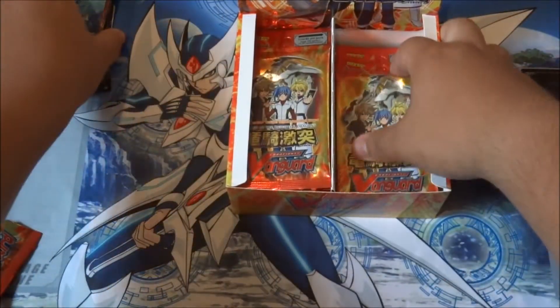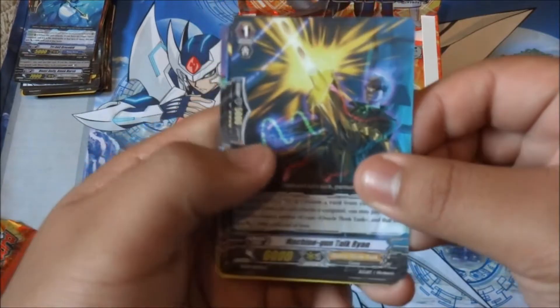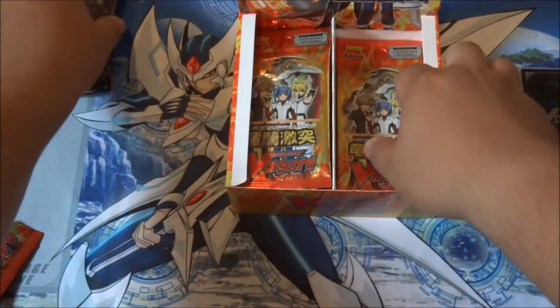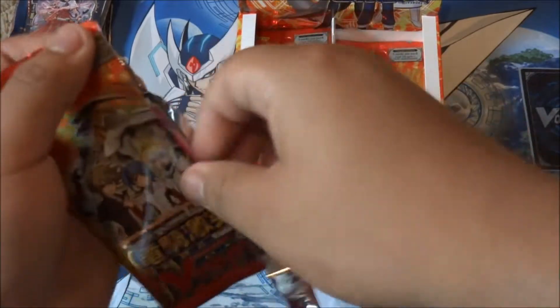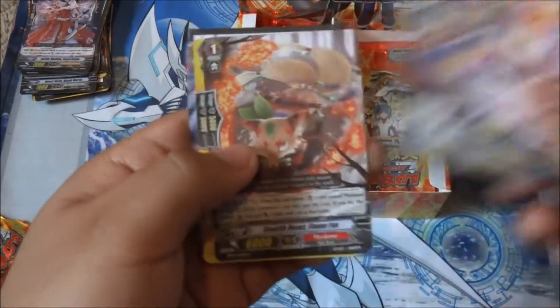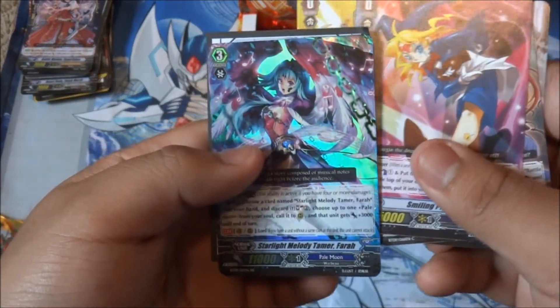I like this draw trigger. Oh nice, Tri-hole Drago Kid, another one of those. As I mentioned in the other video, I'm not sure which starter is the best for Aquaforce - they all seem really good for certain situations. I know a lot of people like Eric, but I'm not sure. I don't like Eric too much because you don't always get his effect off. Oh nice, we got a Starlight Melody Tamer Pharah.